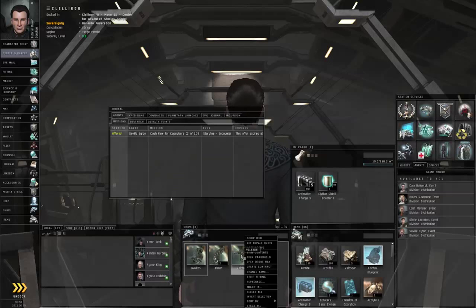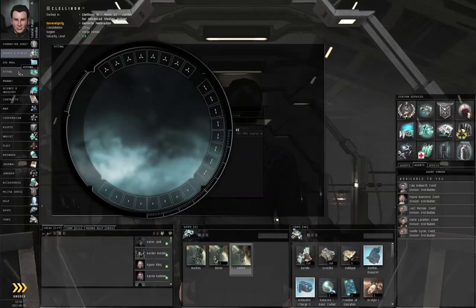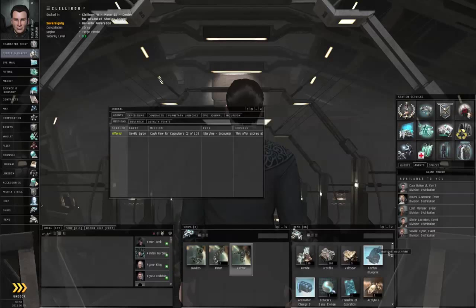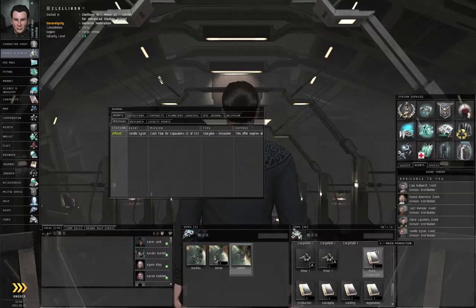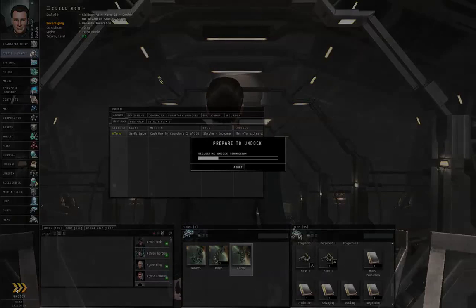I am going to make active the Velator since that's where my salvagers are. I'm going to right-click an overdrive injector and fit to active ship, and undock. Hopefully I will show you an example of some good salvage, but we'll see how the random number generator goes.